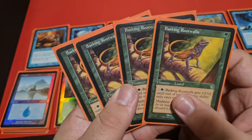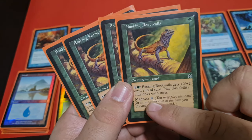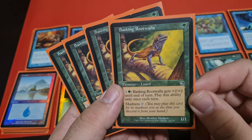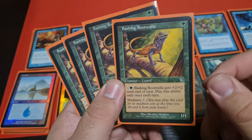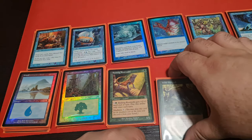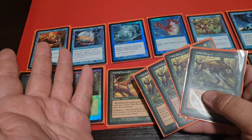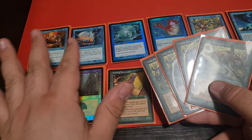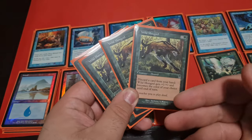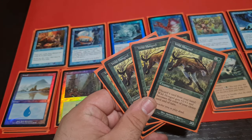Next we had four Rootwallas. Rootwallas are amazing creatures because they usually cost you zero to play — and that's insanely good. This is a creature you can pump for two, essentially making it a 3/3. I believe the reason I liked Blue-Green Madness so much is that it utilizes resources in a very optimal way: you have your graveyard, you can discard, you can use mana, your hand, and your flashback abilities. These things just fit together so well.